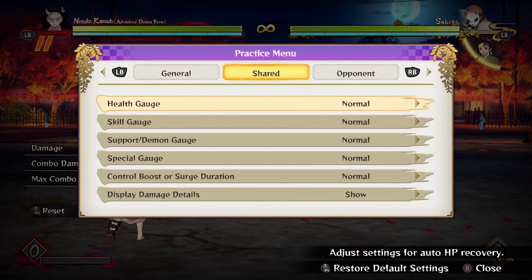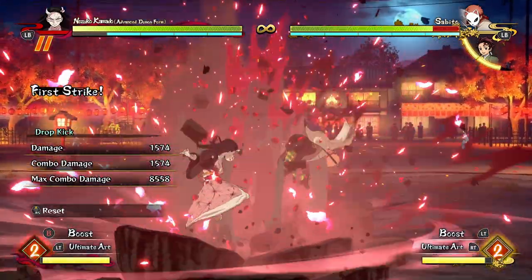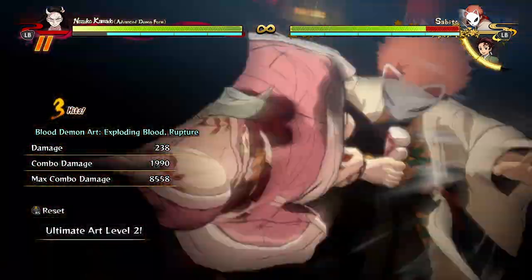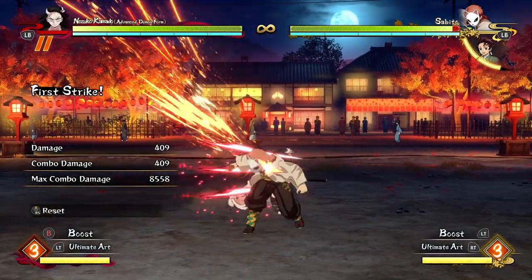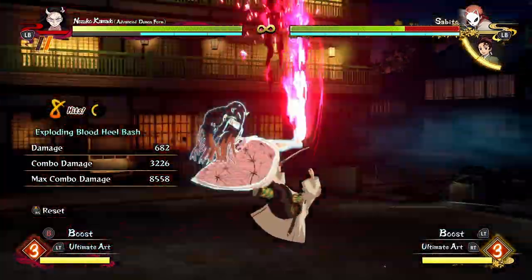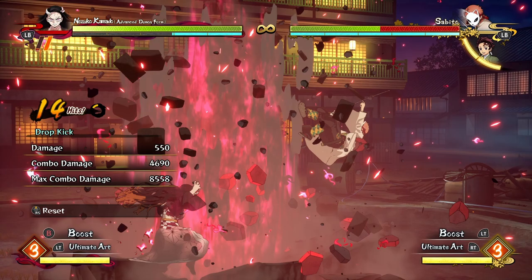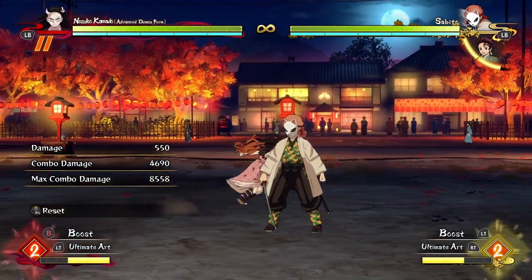If you're wanting to combo into an ultimate, I suggest you use your DP because it does a nice chunk of damage and can actually combo into your ultimate for some reason. So you can do some kind of combo like this, and you can actually add in a tilt special after your tilt demon skill as well, just for a little bit more damage.